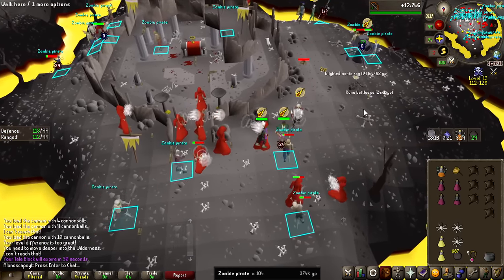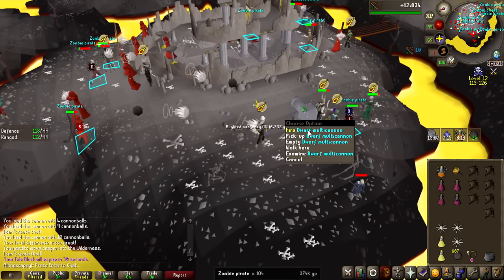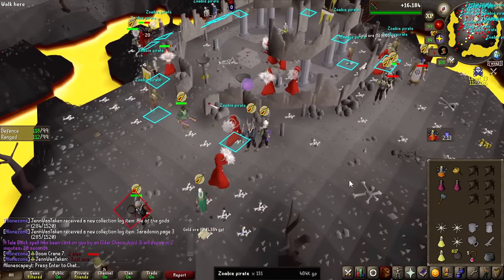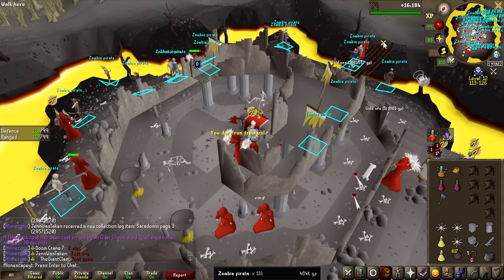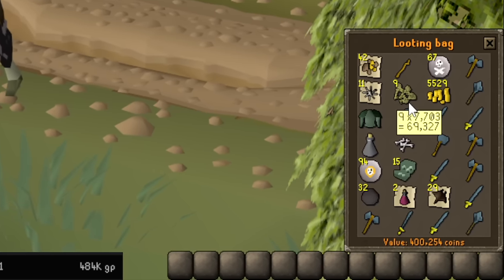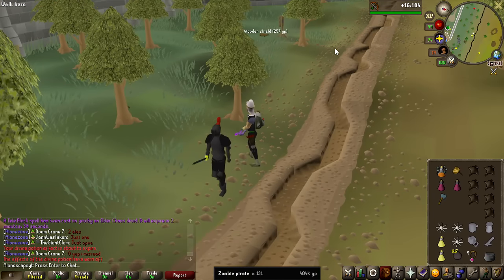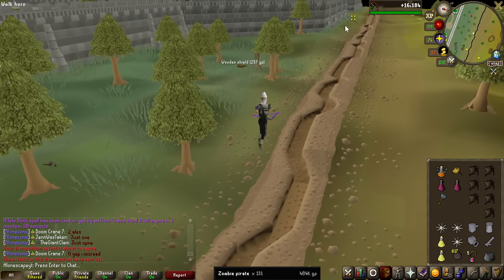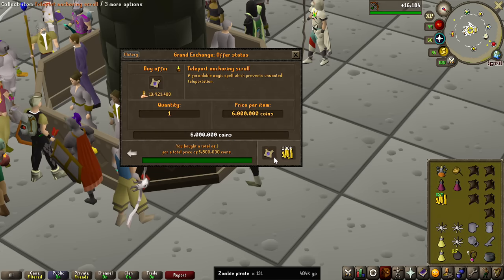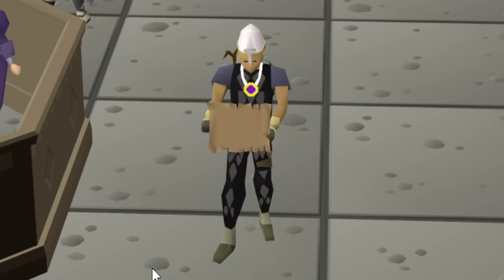I'm definitely getting the teleport scroll after this — I've been teleported like 4 times and I just want to leave. This is what 131 KC looks like: 400k in the looting bag and 9 zombie pirate keys. According to the GE tracker, the teleport scroll goes for like 6 million GP, and we instabought it for 5.8 million. It is now read, so we should stop being spam teleported. I took a small break and came back at 2am to see how populated it would be, and it's actually very empty.